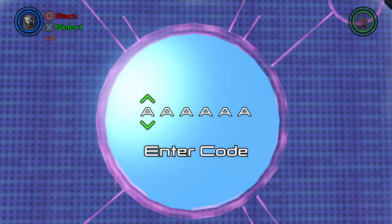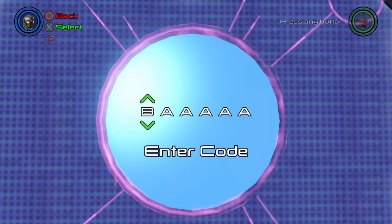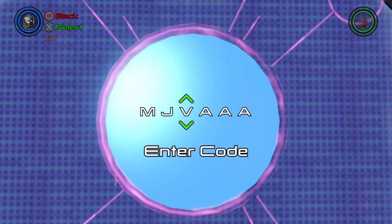First off, let's do Butterball. For Butterball, the code is... sorry if you hear my grandmother. It's A-M... J-N-F-A-J, I believe. So it's A-M-J-N-F-A-J. N-F-A-J.